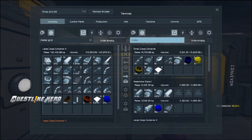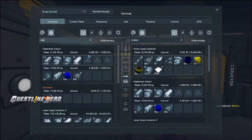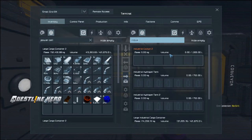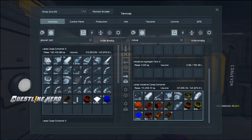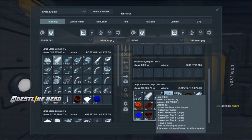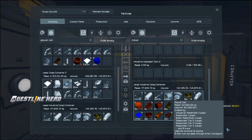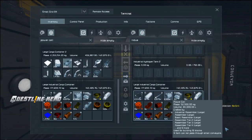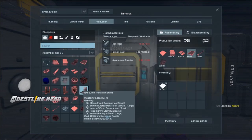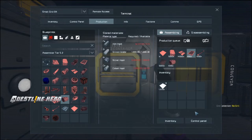Looking for power cells — in the industrial cargo container we've got 2,000, and about 100 more elsewhere, so roughly 2,100 power cells total. I think that should be enough, but I'll queue another 1,000 as a buffer since I don't know exactly how many we need.